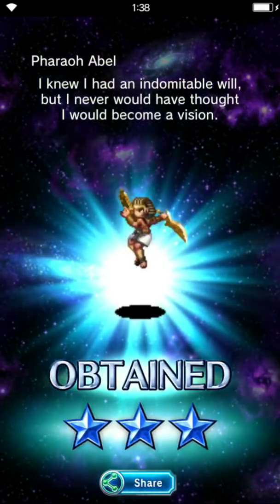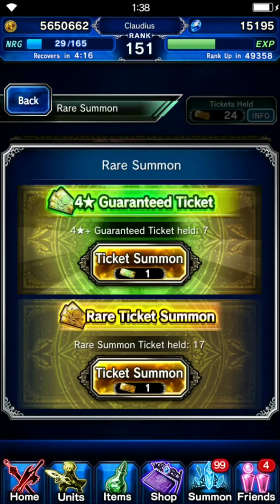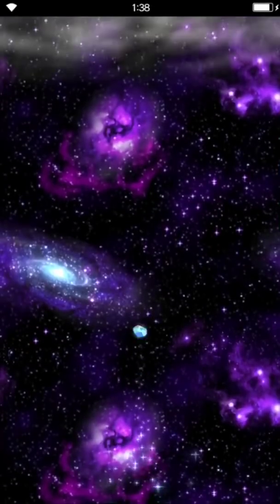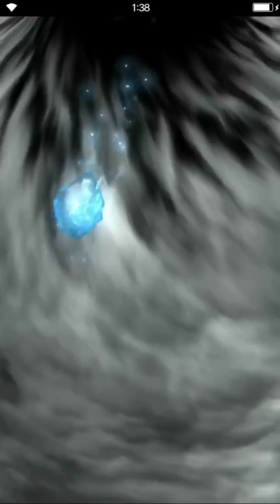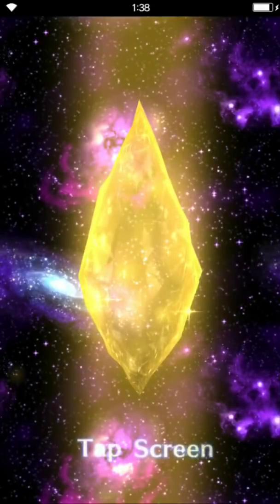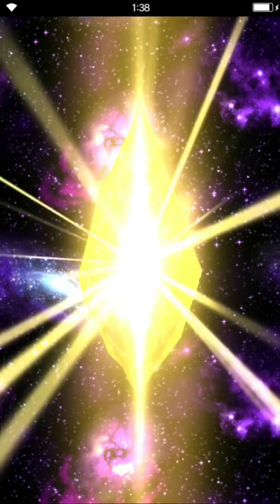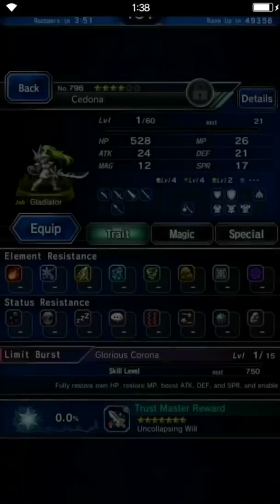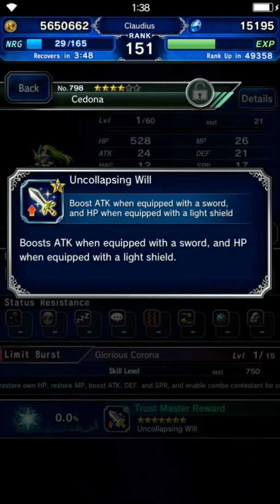Oh good, I got a Pharaoh Abel — first banner unit! And normally when I get a rainbow, it turns from blue to gold to rainbow. But a rainbow is a rainbow, I don't mind how it gets there. Oh, Seidona — I don't think I have her yet. Yeah, I don't have her yet, so this is quite nice.